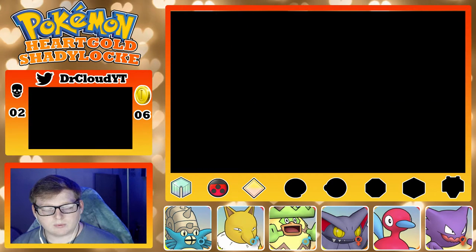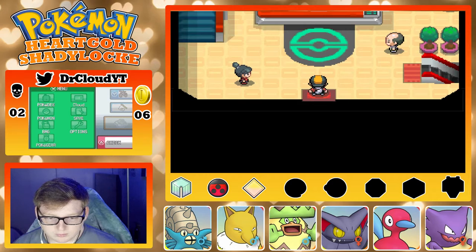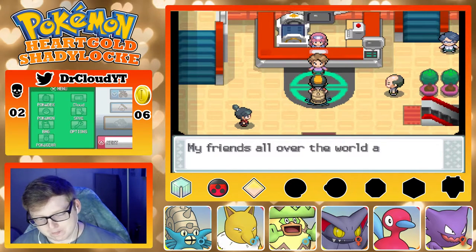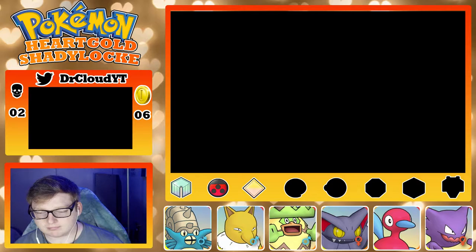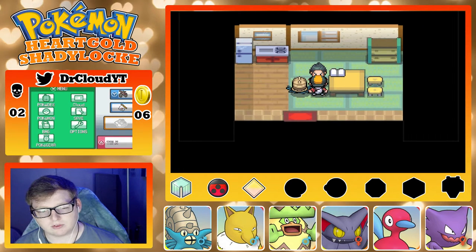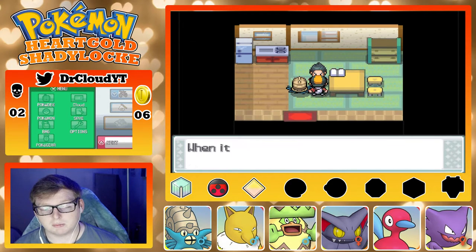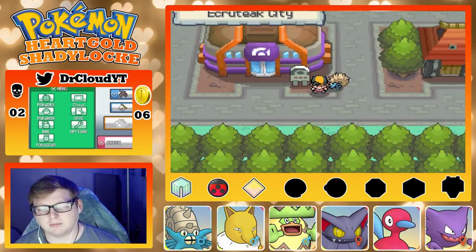Looking at what time we have, I'm probably going to go ahead and get Bill to run back home. Let's go ahead and get Bill to run back home and then check out what that encounter is going to be. Hi Bill! I don't think there's really anything else in this town. Oh — this is where you get the Dowsing Machine! I definitely did not remember that at all.